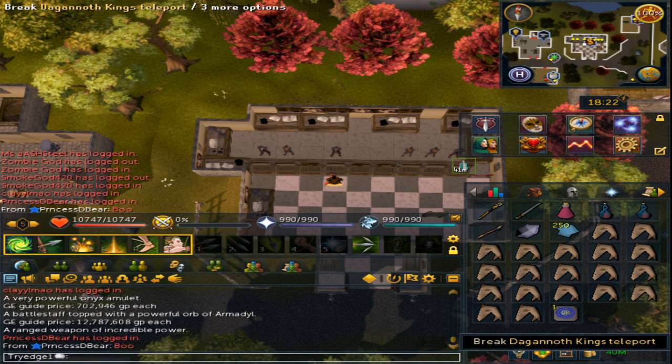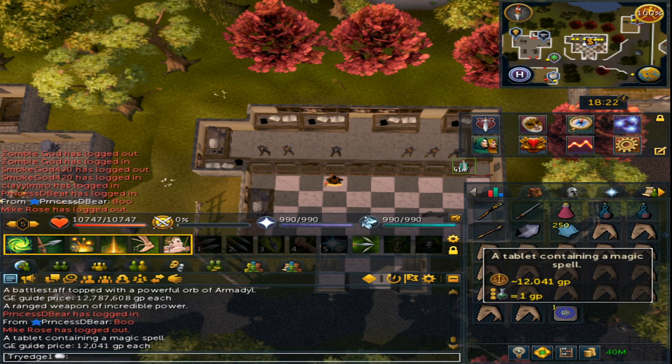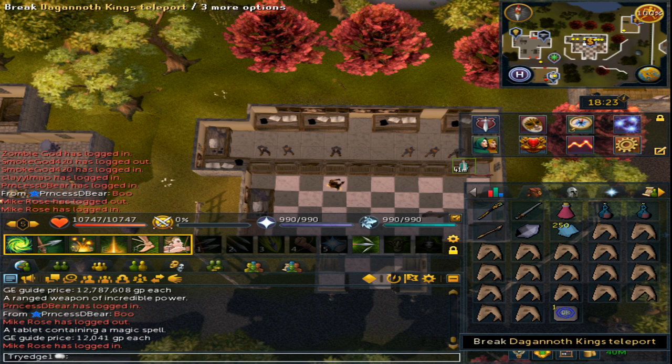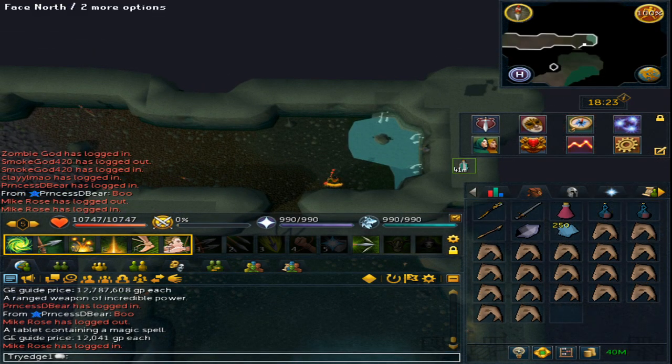Once you are all set, there are several ways to travel to the Dagannoth Kings. The quickest and cheapest way is by buying a Dagannoth Kings Teleport Tablet, which examines at 12k but cost me about 30k. You can also manually run there through the Waterbirth Island Dungeon, or tune a max guild portal for 100k. Break the teleport or go through the portal, and you will be dropped off at the entrance.